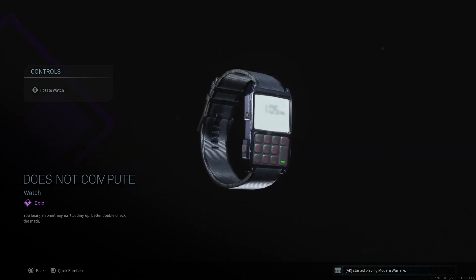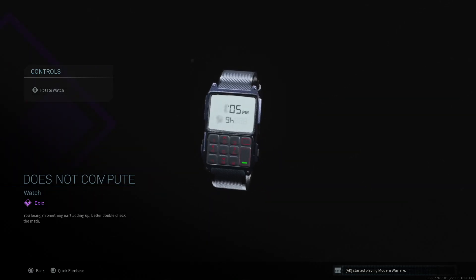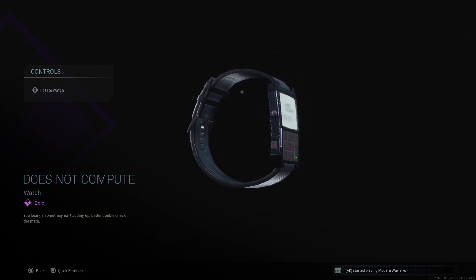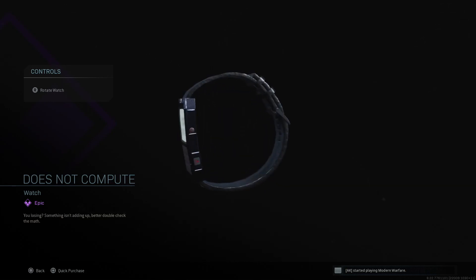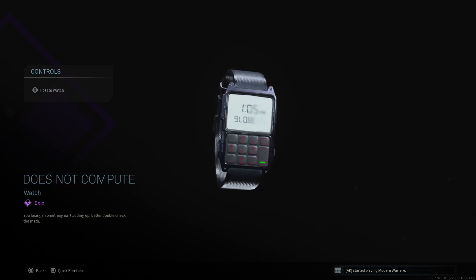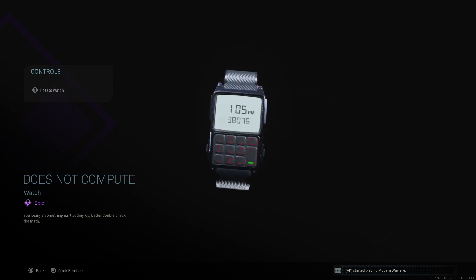You have the 'Does Not Compute' watch, which tells you the time and looks like an hour-based display. The watch is actually pretty dope — I think it's better than most of the other watches. It also says '9 low' and '38076' on it.